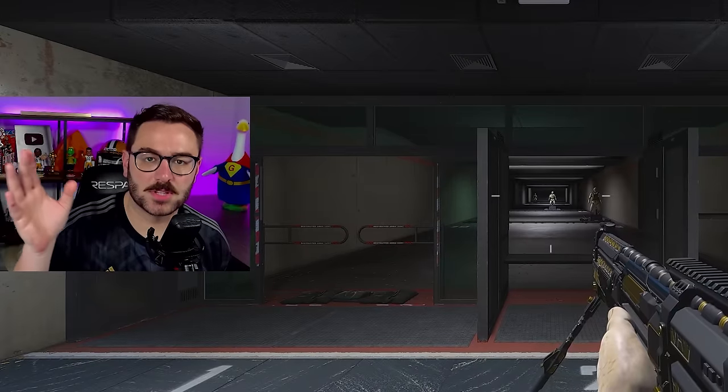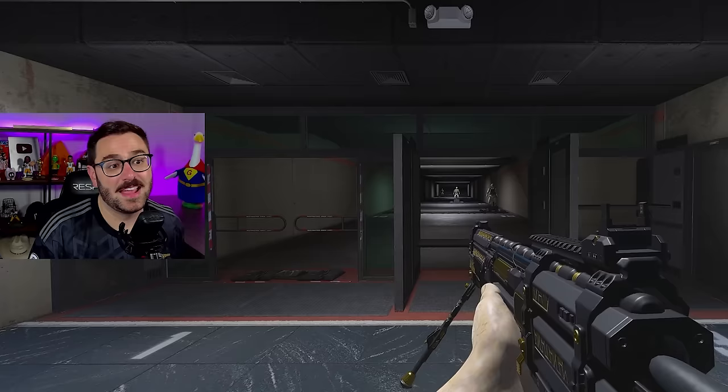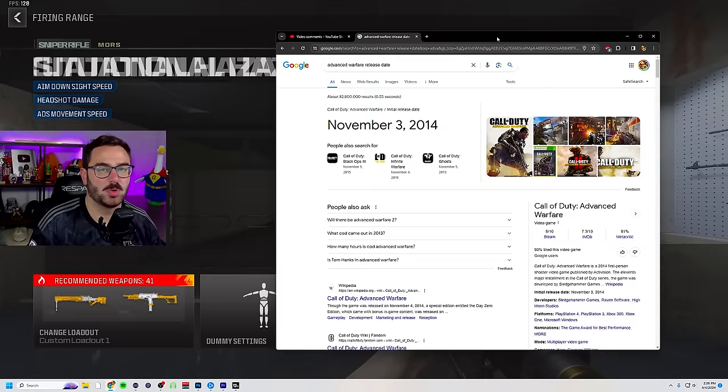24 hours ago, Call of Duty added two new guns to the game. This is the Morse Sniper Rifle. Some of you told me that it wasn't new — it was actually from Advanced Warfare. And yeah, I suppose you would be correct, but Advanced Warfare came out almost 10 years ago, so I feel like we can call it new.